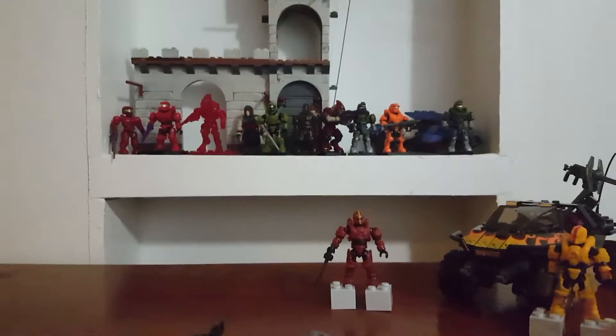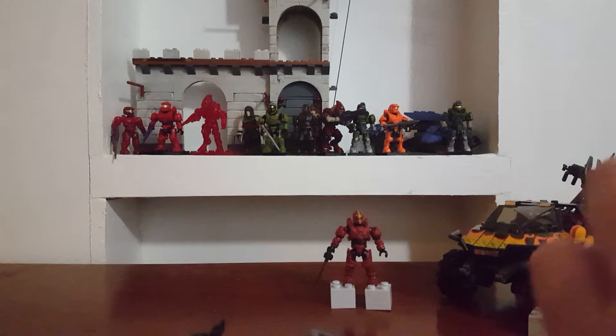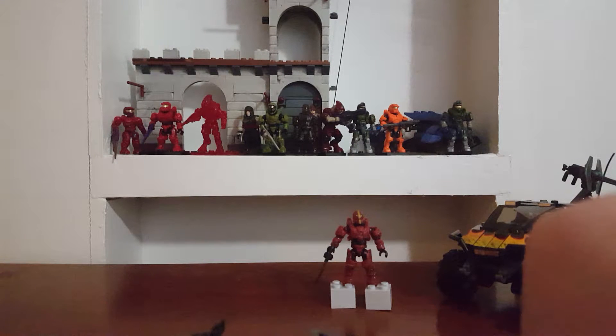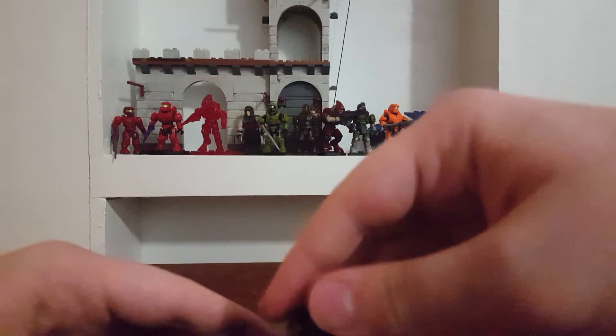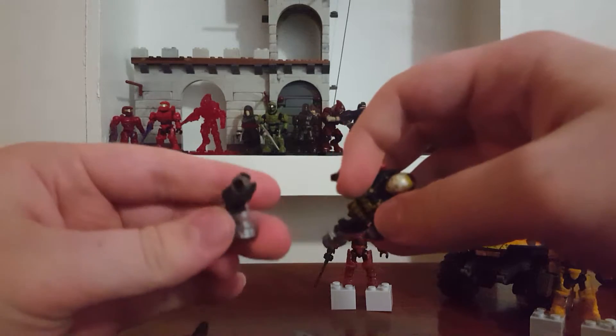I'm gonna go ahead and take Emil off his little stand and take the shotgun off. The problem with the Emil figure is that his arms are made of rubber, so his hands like to fall out. I don't know why they would do that, because all the other figures' hands and arms are made of plastic. This one's made of a rubbery material and his hands keep falling out. He doesn't have a tight enough grip. His legs fell off too — there's just not enough friction on that leg joint. Pretty cool figure how it looks, but play-wise it's not really going to do you well.